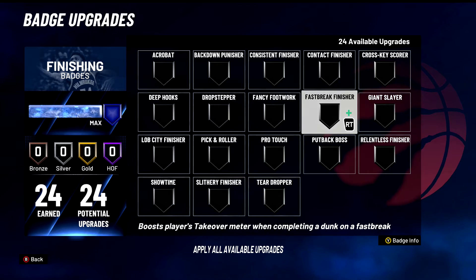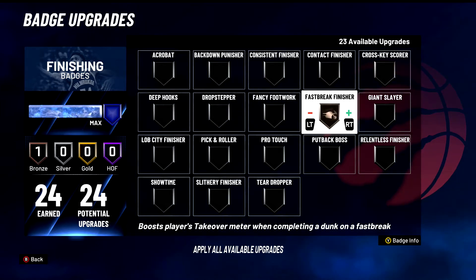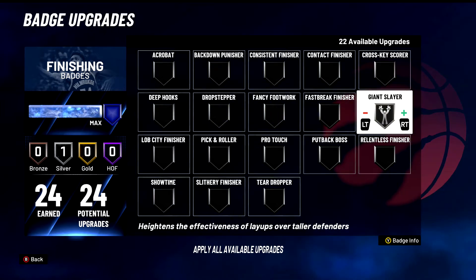Fast Break Finisher boosts player takeover when completing a dunk on a fast break. The reason I don't like this badge too much is because it doesn't boost your takeover very much. It does something — it's better than some badges that do absolutely nothing — but I don't find it that viable. We'll put Fast Break Finisher in B tier. Giant Slayer — I don't love it that much. There are a lot of people that are short this year, so how good is Giant Slayer? B tier badge — that's brutal honesty.